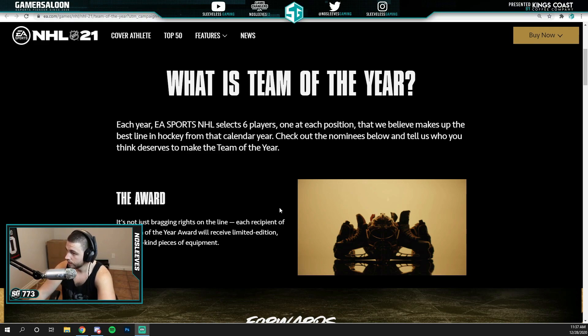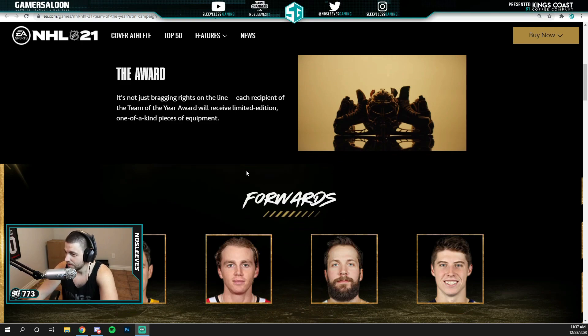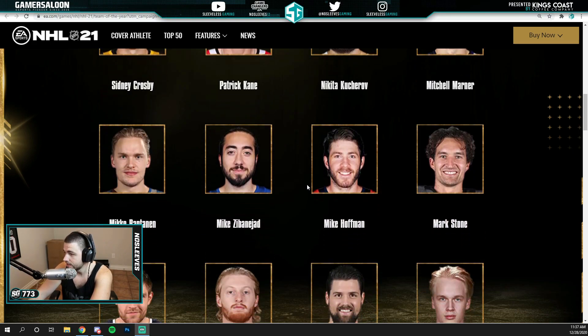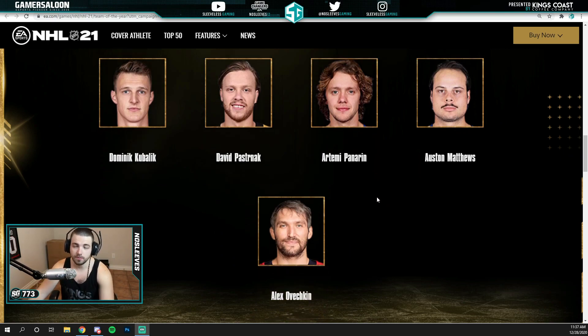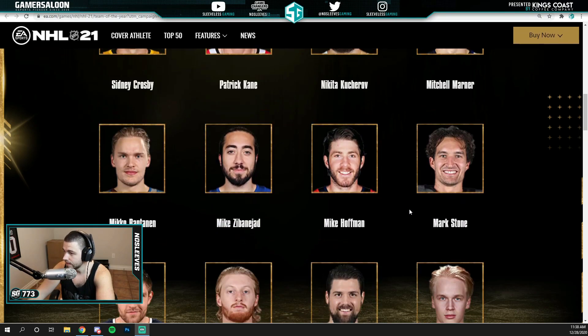So this is on EA's website. Each year EA Sports NHL selects six players, one in each position, that they believe makes up the best line in hockey from that calendar year. As forwards, we've got Crosby, Kane, Kucherov, Mitch Marner, Miko Rantanen, Zibanejad, Mike Hoffman, Mark Stone, Leon Draisaitl, Kyle Connor, Jamie Benn, Elias Pettersson, Dominic Kubalik, Pastrnak, Artemi Panarin, Auston Matthews, and Alex Ovechkin. So three of these guys will get the Team of the Year award and get their card released into the game.